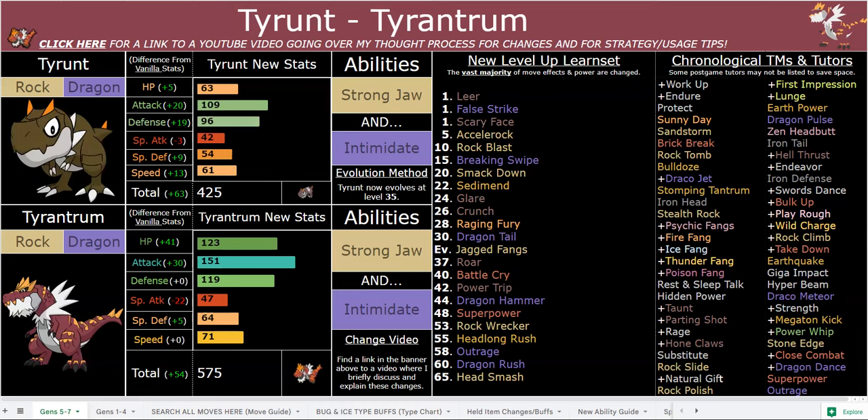As for Rampardos, it is much stronger because of the ability Hustle and also Headstrong, which prevents recoil, letting it use higher base power moves without drawbacks. While Tyrantrum is using Strong Jaw, which only boosts coverage moves except for Jagged Fangs. Coming off a 151 base attack, those are not a laughing matter — especially Jagged Fangs, which becomes 128 base power.